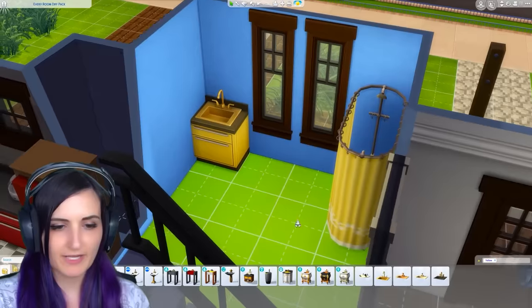The master bedroom is going to be... Animal Crossing! Yes! That's what I was hoping for! I did actually find some Animal Crossing custom content, which is just gonna make this so much easier. Look at this wallpaper — it's so cute! There's a blue one too, but no, it's gotta be this one.